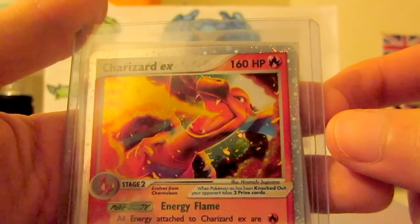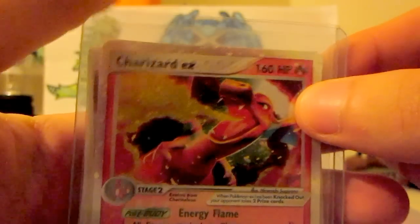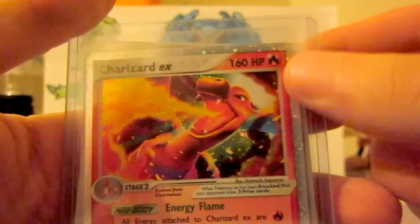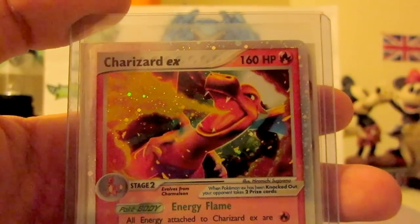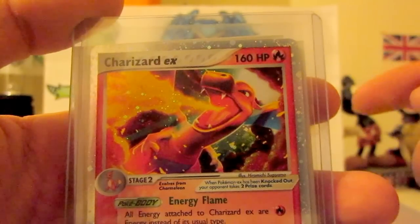Yo guys, what's up? We got an awesome Pokémon card sale today, dug out all my old cards. We got Charizard EX, Gold Stars, Player Cards, all the old Japanese holos, all the good stuff. So PM me if you're interested, they're going cheap — my sales always go cheap — so PM me or comment below.